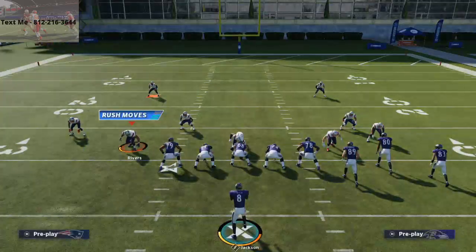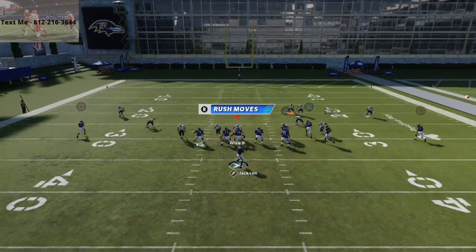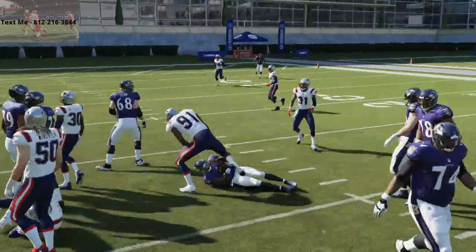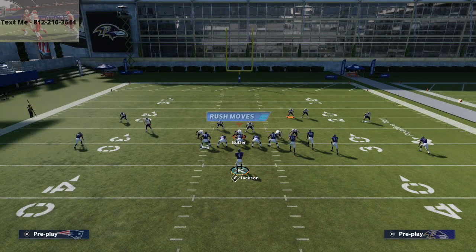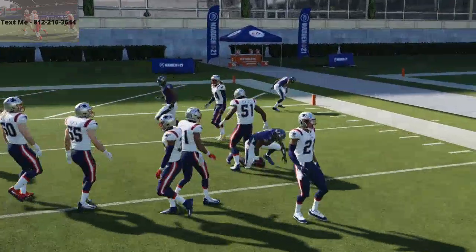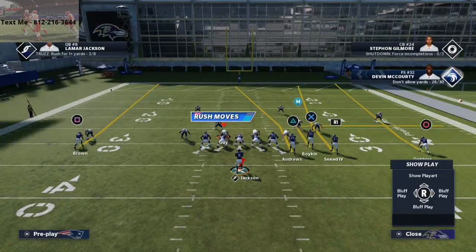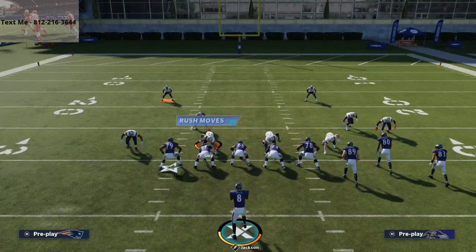Let me show you what it looks like if we run into a pressure blitz. So QB draw — literally all I'm going to do is let it stop. And then you see here, I can kind of weave in and out. What I like about this run is if you think about the way that Le'Veon Bell used to run the ball with the Pittsburgh Steelers — he would basically pause, look for the hole. You see how the corners are basically being taken out of the play because the passing routes are running, because the wide receivers are running routes.